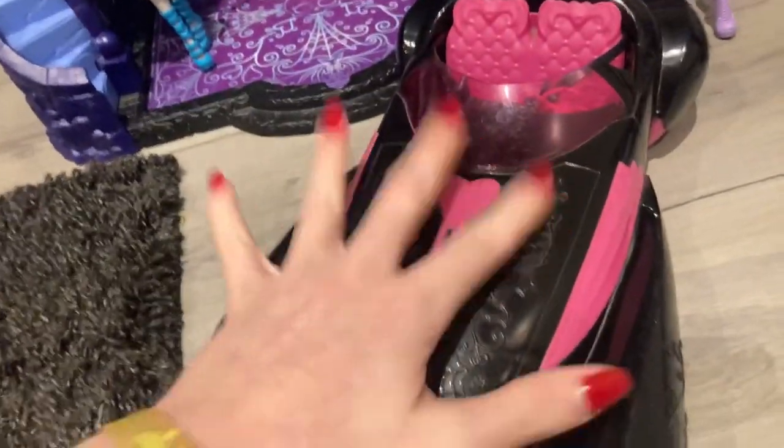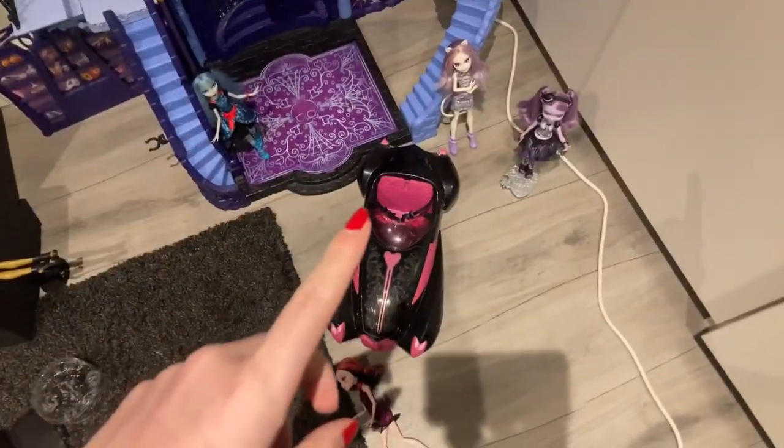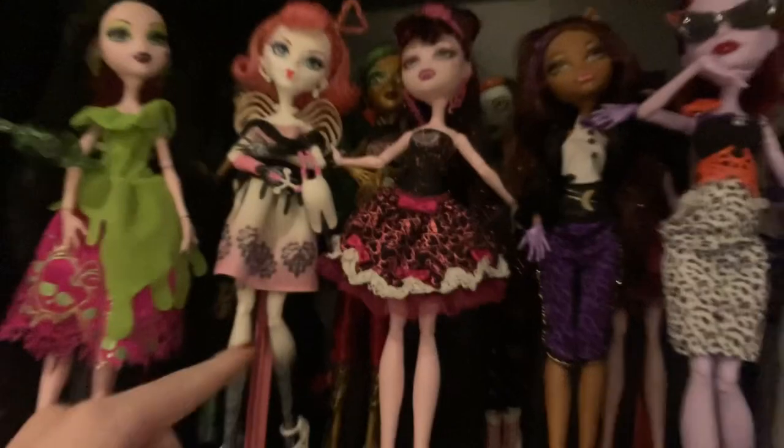The main thing is with the Roadster — now I do have the complete Sweet 600 line. So it's the Roadster, the Draculaura — or I will be getting a better Draculaura — that's Clawdeen, that's Frankie, and there's Claude. So I have the entire line.